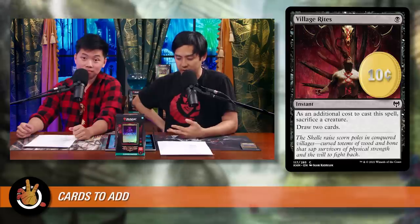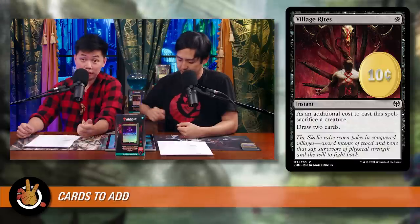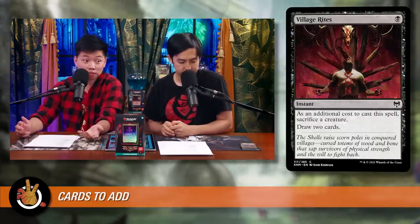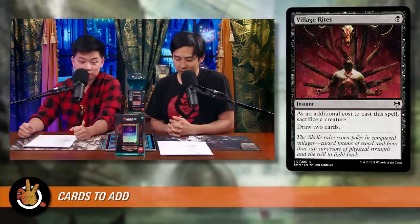Village Rites is next — just one black for an instant. As an additional cost, sacrifice a creature and draw two cards. At instant speed, this can protect creatures from removal and get extra value. In the most common blitz line, the sacrifice doesn't even cost you anything since you're sacrificing the creature anyway — this reads as one mana, draw two cards most of the time.